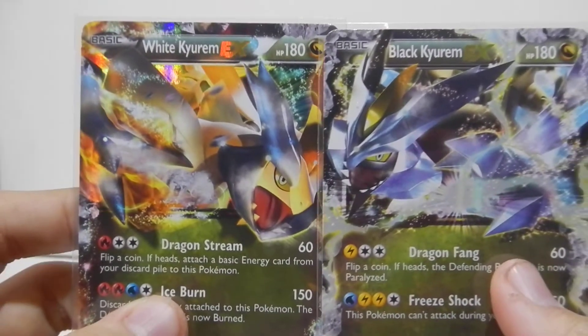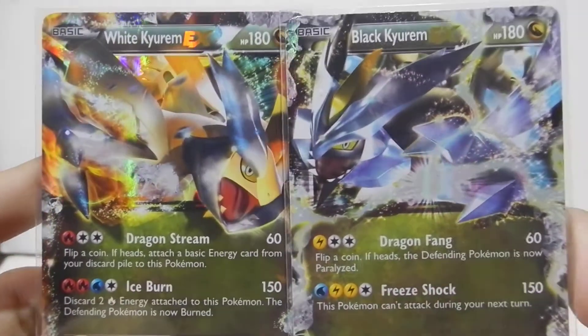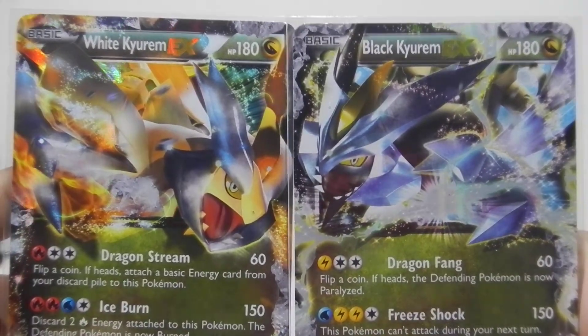One more look at White Kiram. Let's put it next to Black Kiram — look at these, head to head, very nice. Alright, I hope you guys enjoyed the opening. Please remember if you leave a comment and be subbed, you'll automatically be entered to win a Scizor Prime — not a Scizor Rare Reverse, but a Scizor Prime. So that's awesome. Hope you guys enjoyed the video, and I'll see you guys later.